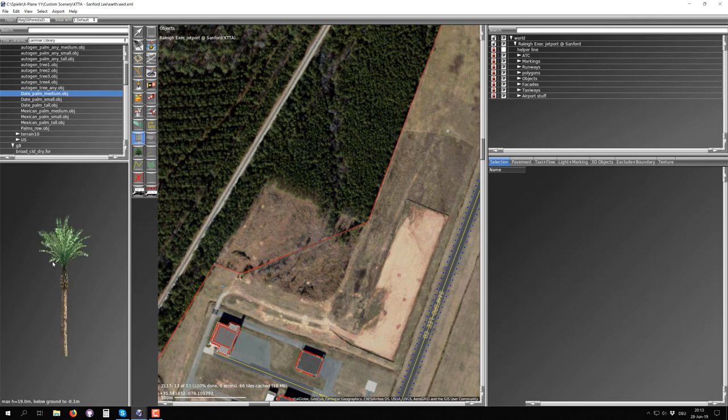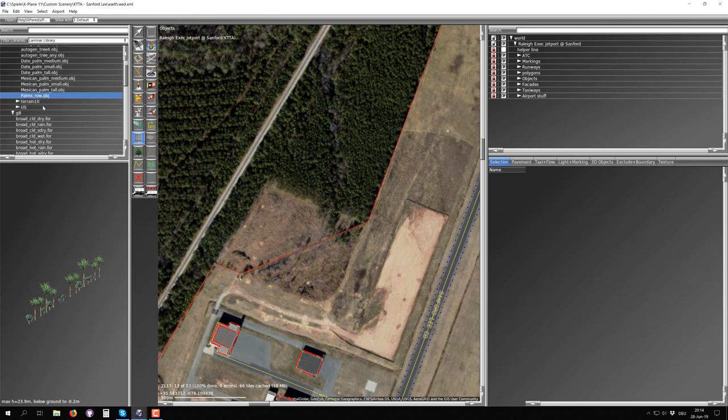The 3D model texture doesn't look too hot but it looks better the further you are from it. I'm hoping we'll get some replacement textures, but it's always a trade-off - very nice trees rendered in the millions will drop frame rates and there'll be complaints. Laminar Research is trying to find a middle ground. You also have a 'row of palm trees' object which is handy for placing them along a street without clicking many times individually.